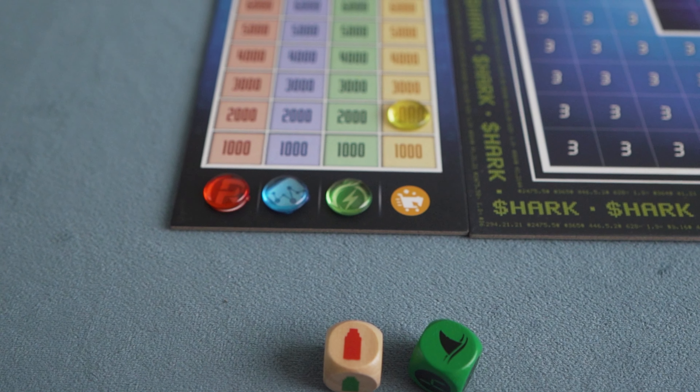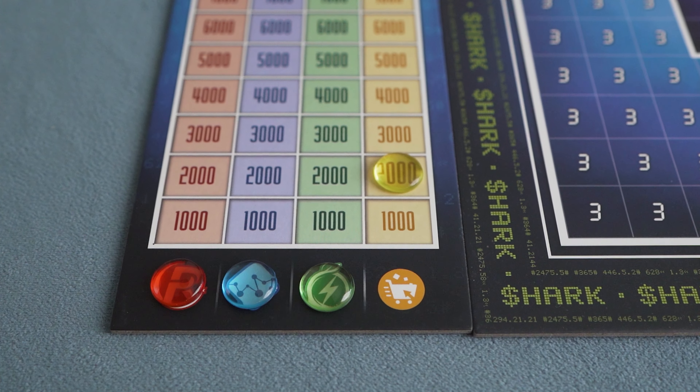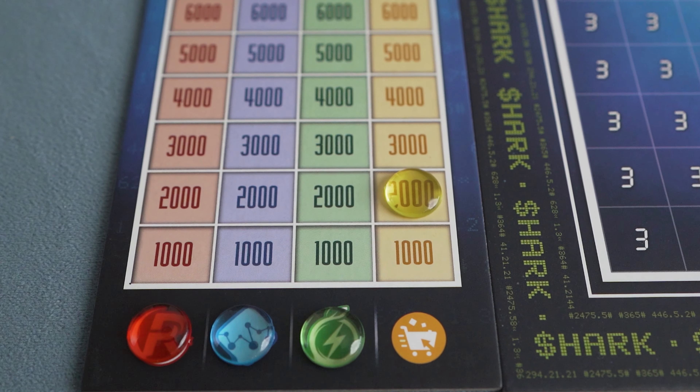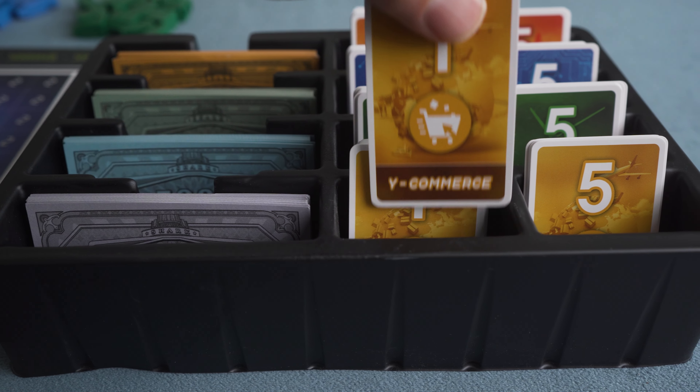On your turn, you have the option to buy up to five shares in any of the companies for their market price, as shown on the price tracker board. You can also sell as many shares as you'd like for their market price. This buy and sell action can be done before and/or after your main action.